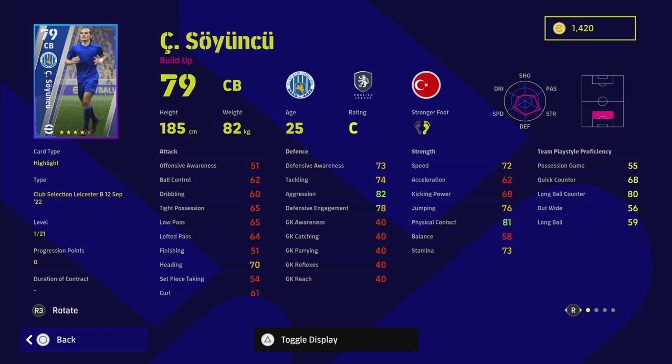We start with the centre back Sionku, who is a Turkish international. He has 21 levels and only standard form, which is a pity. With that C rating you're not going to get the best out of him — 62 acceleration and he's also let down by his lack of height and his defensive awareness is only 73. By the time you put 15 levels into his defensive awareness and defensive stats, you won't have enough left to get his acceleration back up. There are so many players that completely demolish him statistically and in gameplay — he's probably one of the worst centre backs released in the packs so far.